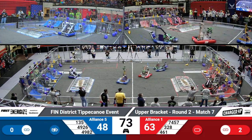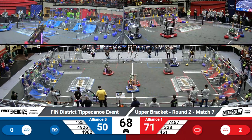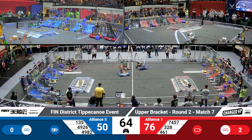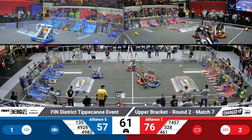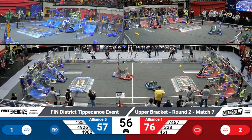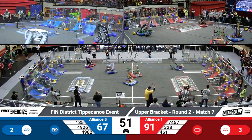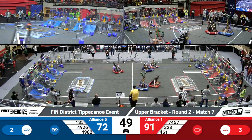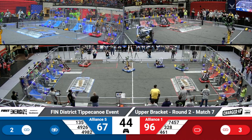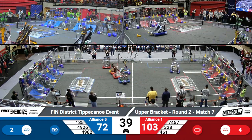Super Duper and West Side Boiler Invasion both working on placing game pieces for the Red Alliance. Galactic coming over for the Blue Alliance to try to finish that link in their lower row on their outer grid. West Side Boiler Invasion trying to finish off that top row on their grid, and they have all game pieces needed in that top row. Super Duper getting a cone from their loading station, with West Side Boiler Invasion finishing off another link.